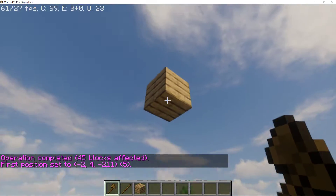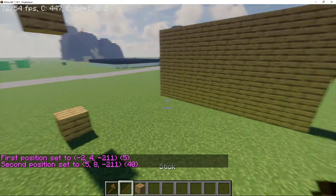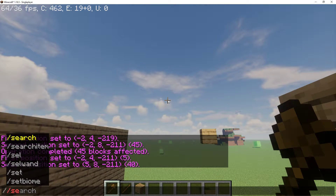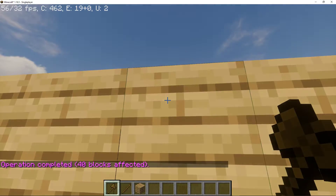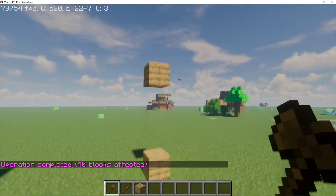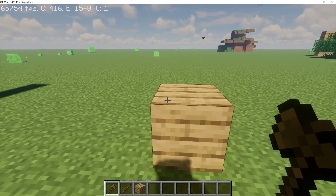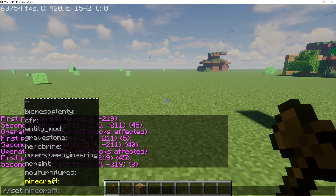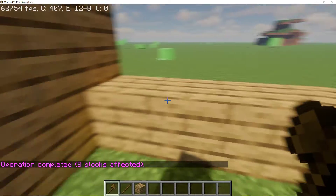And then you can do it again. One, two, three, four — and then slash slash set minecraft:oak_planks and then you can make a wall. That's what you can do with this. And you don't only have to do that — you can just do it like a straight line like this. Set minecraft:oak_planks with underscore. And then you can also do it that way.